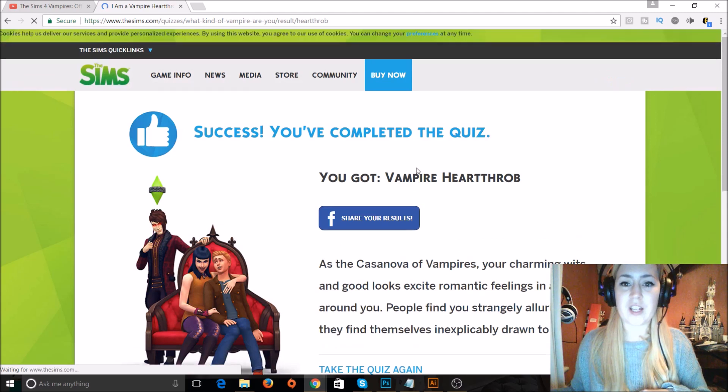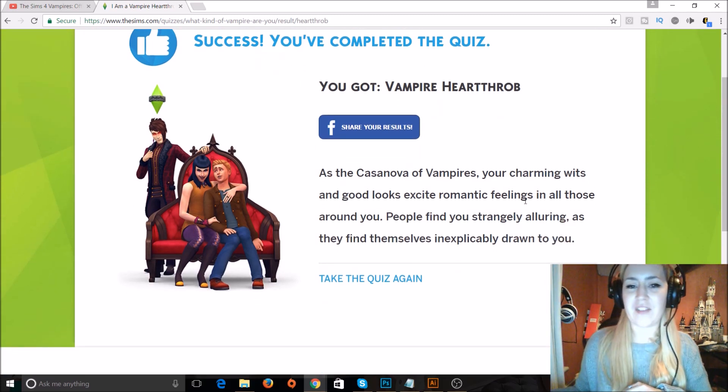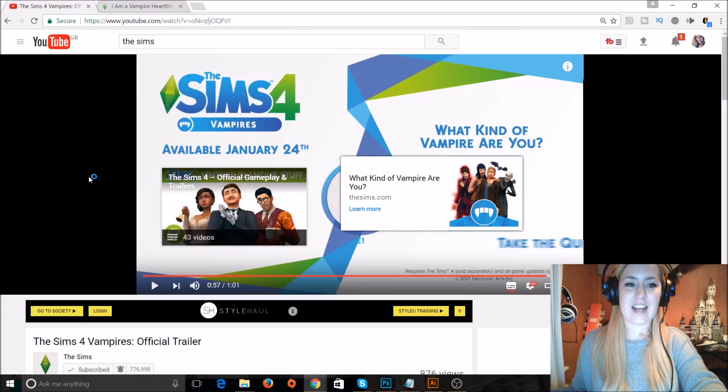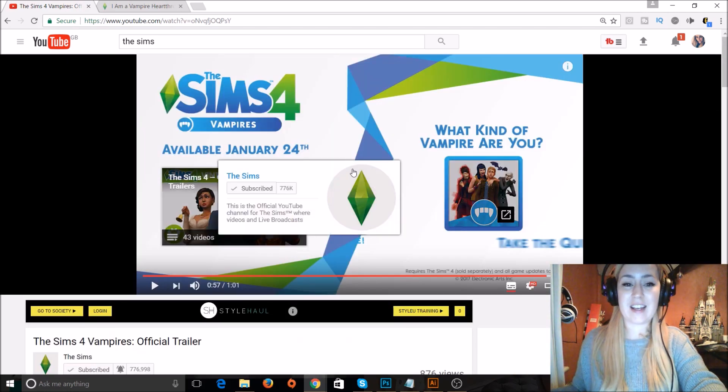You got Vampire Heartthrob! As the Casanova of vampires, your charming wits and good looks excite romantic feelings in all those around you — people find you strangely alluring, as they find themselves inexplicably drawn to you. Gift of the gab too — oh yes, I like this! I'm excited and not long to wait. Let me know guys what you think of this game pack in the comments, and I'll see you in my next video, bye bye!